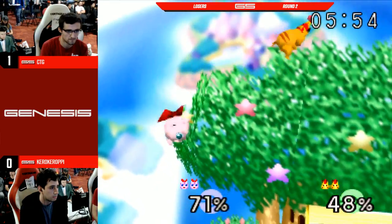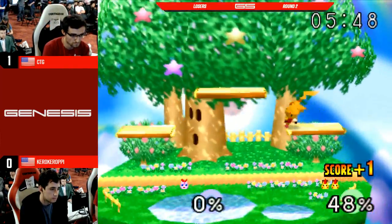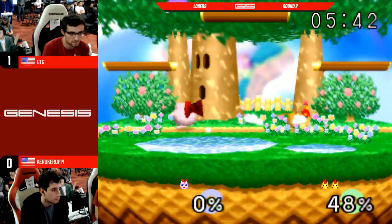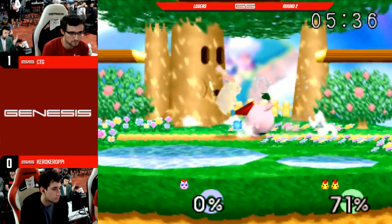Reverse forward air? Yep. It'll push off — you'll get the damage. If Jiggly gets up onto the edge and is right at the edge shielding, reverse forward air to push off, probably to an up-tilt. You could do that — that would be, I think, yeah. Kind of like a Yoshi situation or a Nest. Think about it that way.